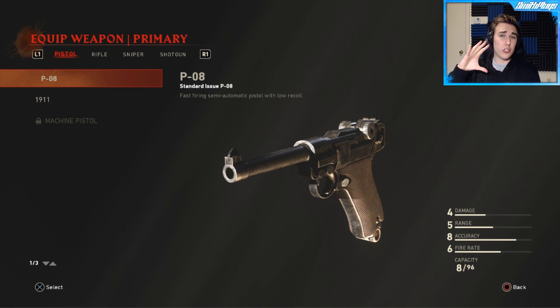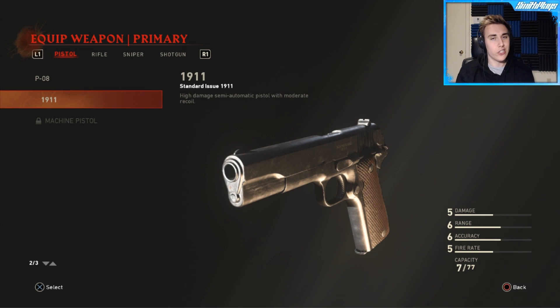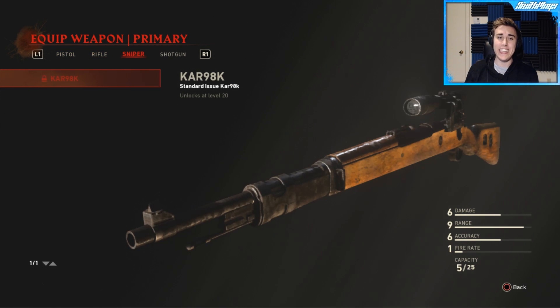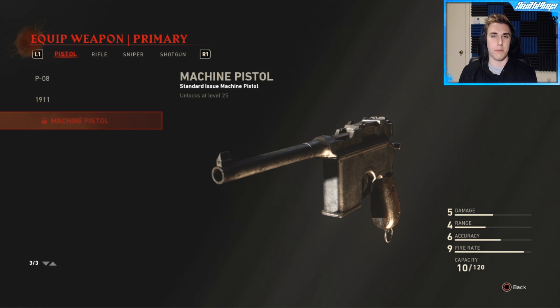We've also got starting weapons now. At the beginning of your game you're only going to have the M1911 and the P08 unlocked. You can also unlock a machine pistol, an M1 A1 carbine, a sniper, and then shotguns. Most likely I feel like the rifle or probably the machine pistol are going to be the best here.